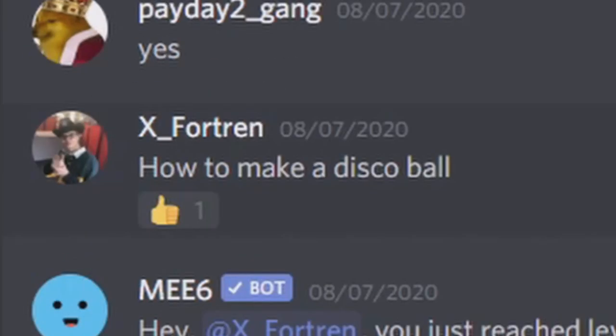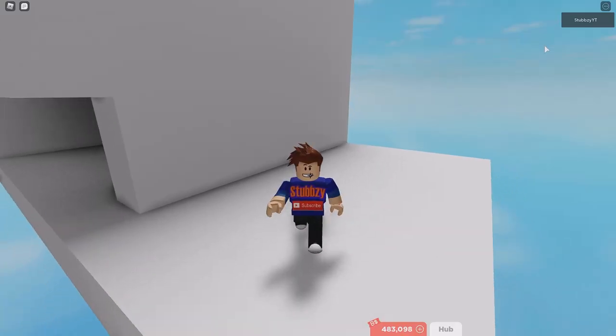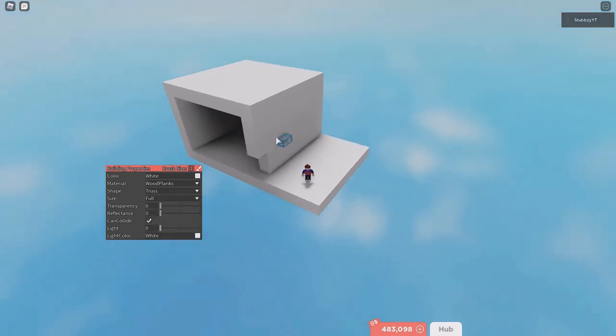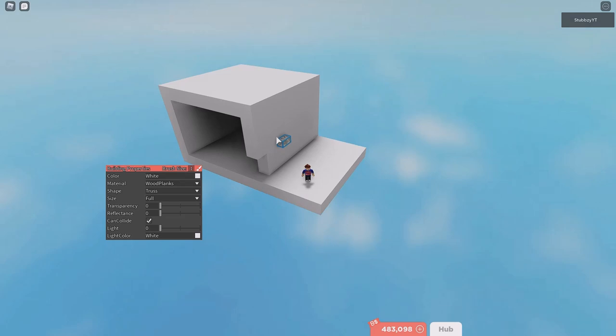Thank you to this person for actually giving me this video idea. So anyway, to build this disco ball, it's pretty simple. To build the mechanisms, you want to change the shape to truss. And then however many colours you want to be in your disco ball, you want to place that many down.